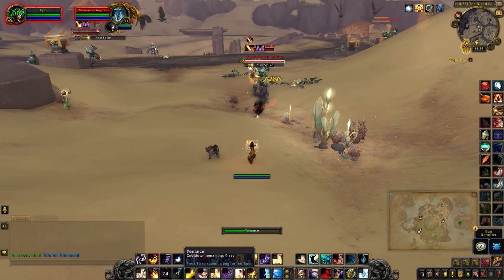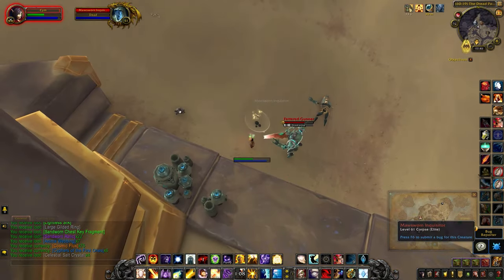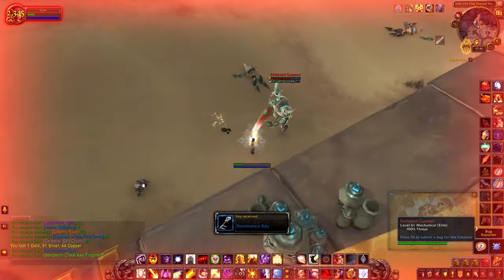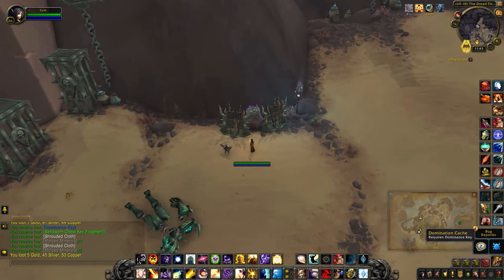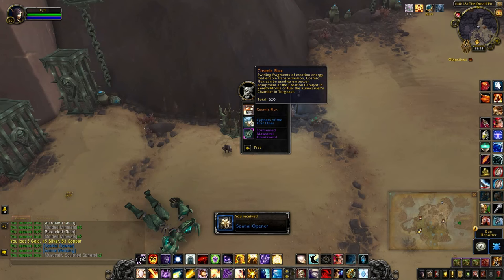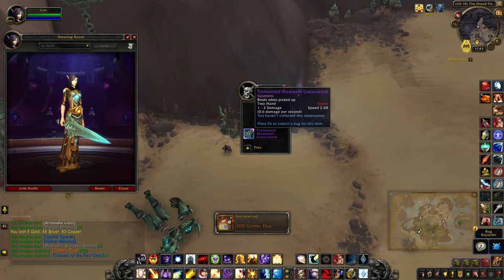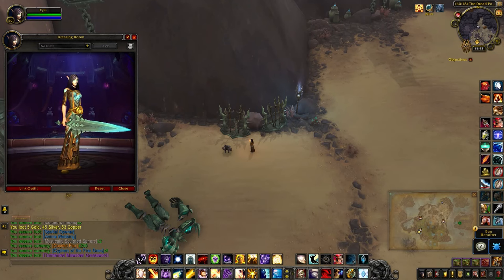Just note that the bar will fill up pretty quickly. Let's see what's inside the cache — Spatial Opener, nice! And a cosmetic sword. I wonder who will be mogging this one — let me know in the comments below.